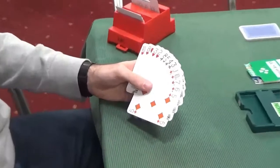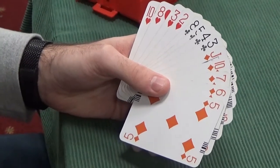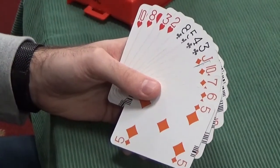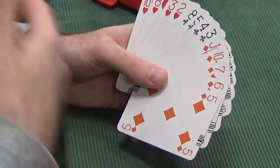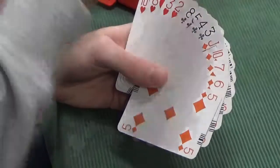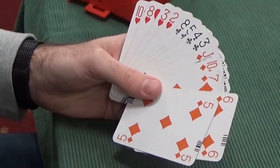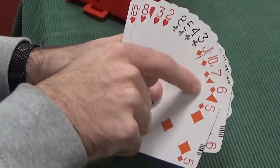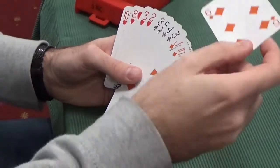Leading against six no-trumps is never a nice position — you desperately don't want to give a trick away. Our hand is extremely poor, so it's unlikely we're giving a trick away. I can't see a reason to verge away from fourth card down of our longest and strongest, although I don't expect to establish the diamonds as tricks. I wouldn't lead the jack, because against no-trumps you need three in a sequence — the jack promising the ten would also promise the nine. Against a trump slam I'd lead the jack of diamonds, but against a no-trumps slam I'm going to lead fourth card down.